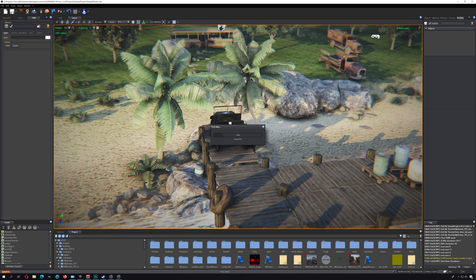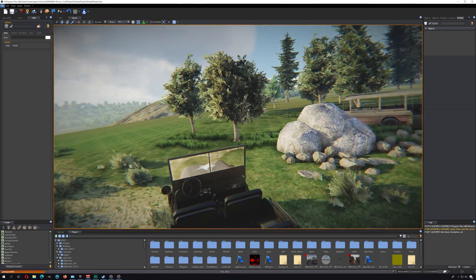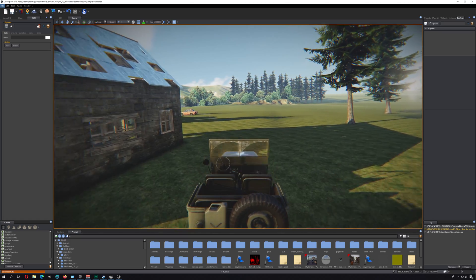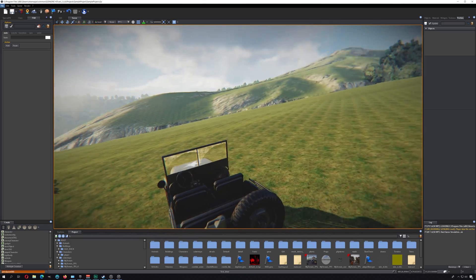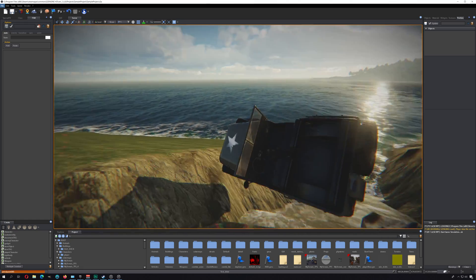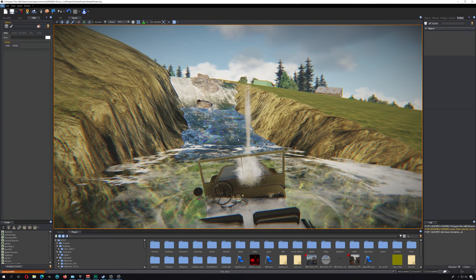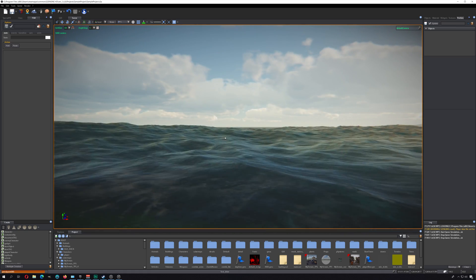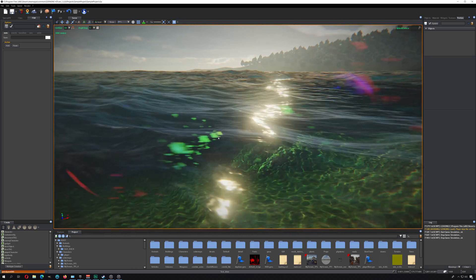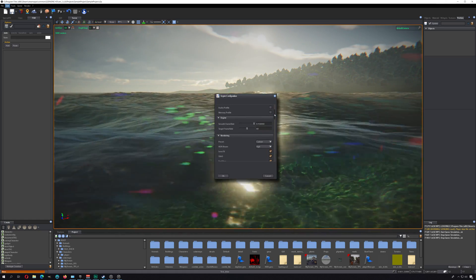Let me just try this — now this is medium quality. Wow, it's pretty good. Oh, I'm in the water now — nice! This is why it looks pretty good, actually I like this. 30 frames per second right now. I guess if I go full quality this is going to look different.